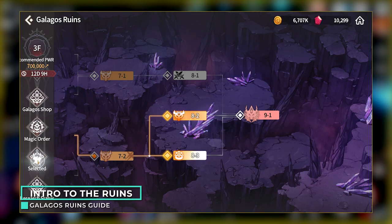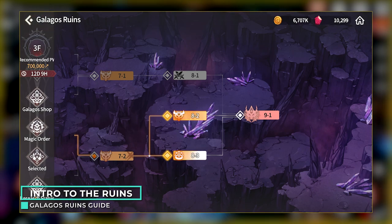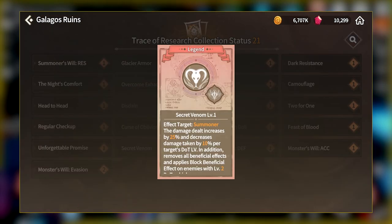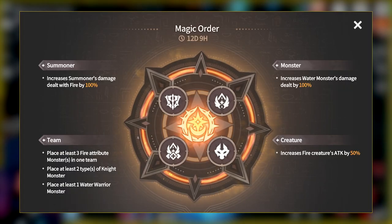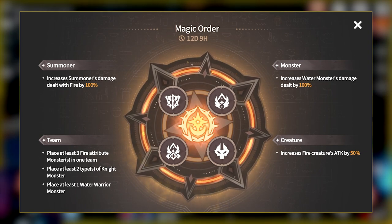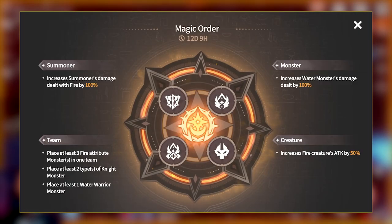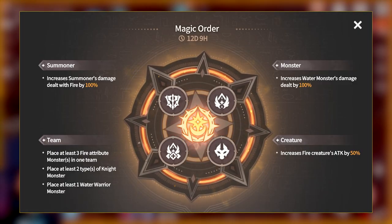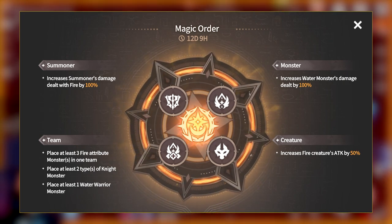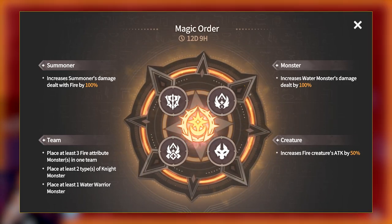The Galagos runes are a one-time clear type of content, but it is very challenging and honestly a lot of fun. Every season will be two weeks long, and each season will come with a seasonal buff. This season, your summoner does more damage with their fire weapon. This is important for Orbeas and Cleefs, as they are their main damage dealers. For Kina mains, you can probably get away with most weapons because they all bring some sort of buffs and utility. Water monsters have a 100% damage increase, so think about saving your best water monsters for some of those later stages.